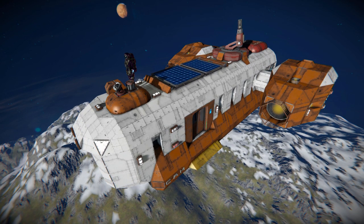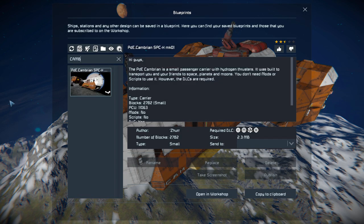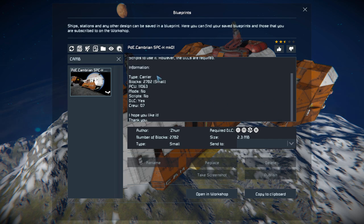This is a small block ship that features enough thrusters to get you out of an atmosphere and well into space, along with a fairly sizeable interior featuring a lot of containers and a lot of spare parts in case you take damage in combat. Pressing F10 and finding it in the spawn menu - this thing is 2782 small blocks using the Wasteland, Heavy Industry, Sparks of the Future, and Warfare 1 DLC packs. We've got all the nice information about it on the Steam Workshop page.